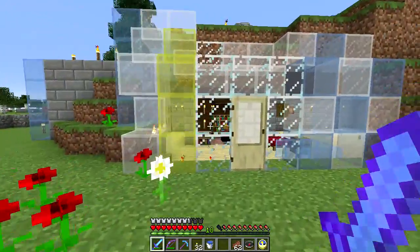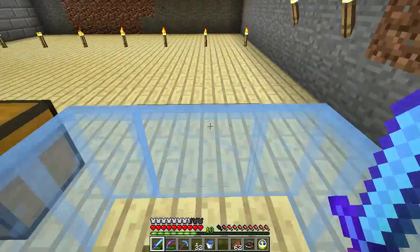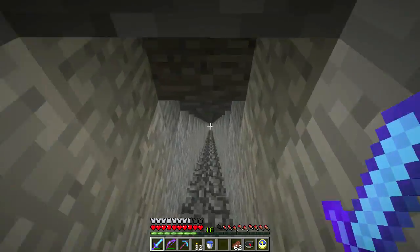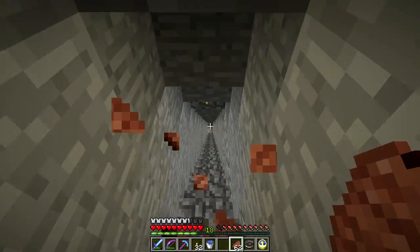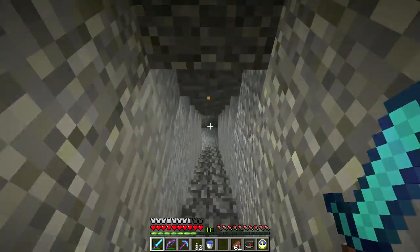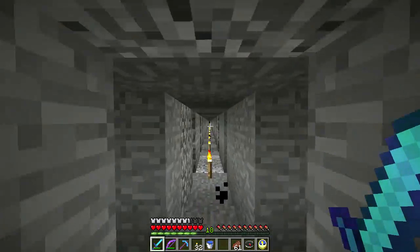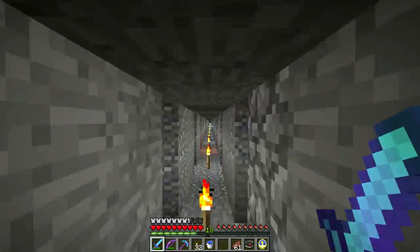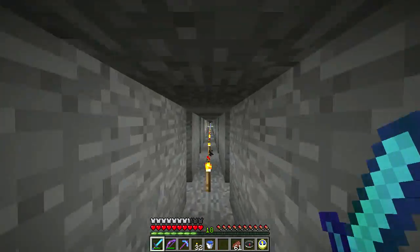We were wandering around through caves and we found another spawner — a skeleton spawner, which is pretty cool and kind of ideal, given that the main thing Gee wants right now is a dog and we need bones. We probably have enough bones to get a dog at the moment, but we're a little tight. We lost some bones when she had all of them in her pocket and accidentally hopped into a lava pool.